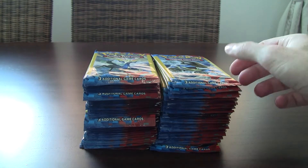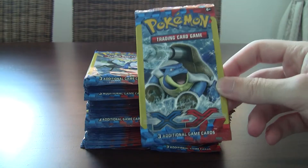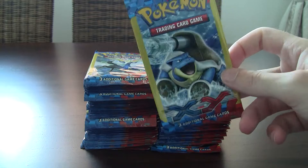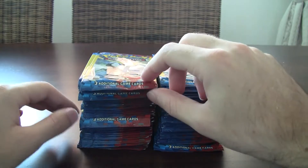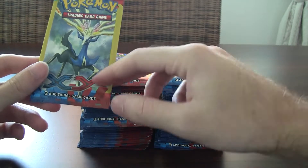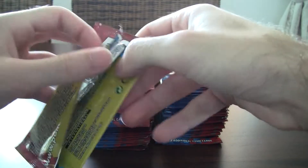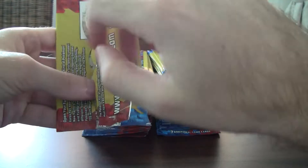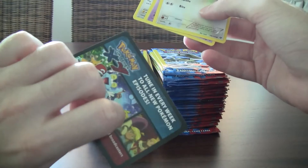What's up everybody, SabreWolf94. X and Y - this isn't a booster box, this is 80 three-card boosters that you can get from places like Walmart or dollar stores for about a dollar. So you know, each pack has three cards. I got these pretty cheap - it was a hundred boosters but I had to open 20 off screen. We got Trevenant and Mega Blastoise from those, which was kind of cool.